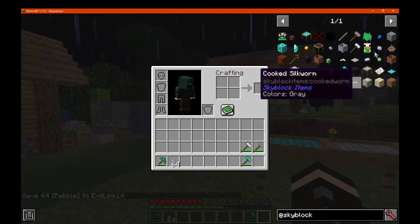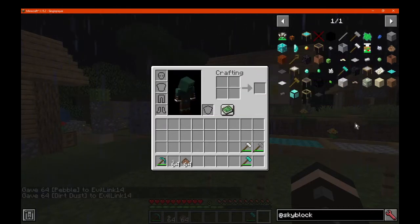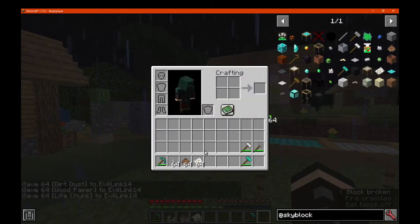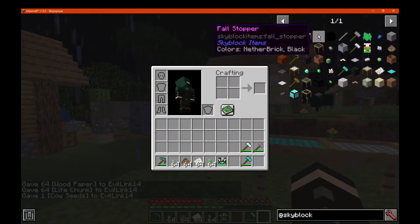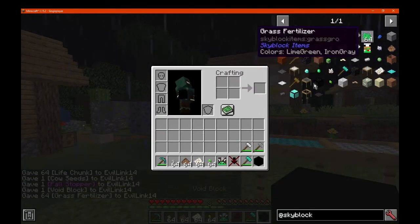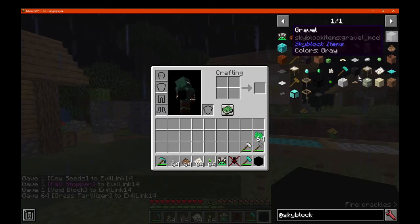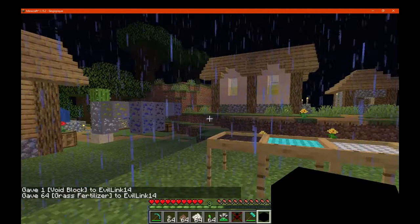We've got rock pebbles. You do have dirt dust apparently, as well as some wood paper. Some life chunks. I also got cow seeds as well, can't forget that. Full stopper. And a void block. And you've got grass fertilizer, which I almost forgot about — which isn't all the versions. And I think that's everything.